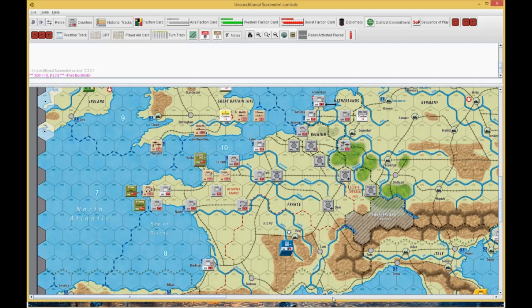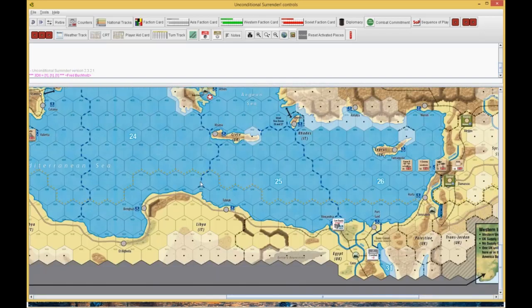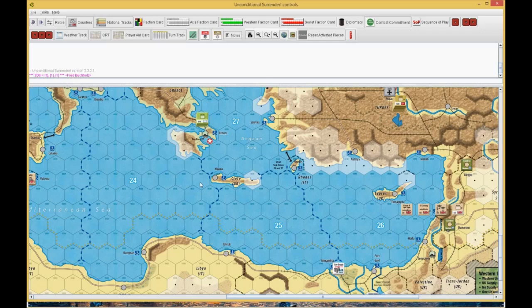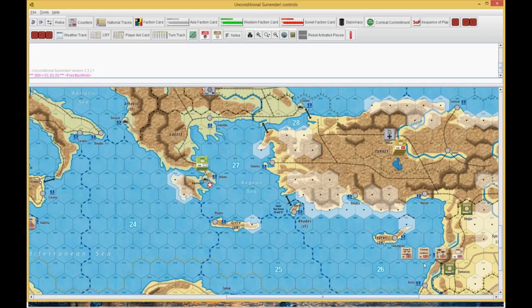To set the stage: you'll notice that the Russians aren't engaged with the Germans. That's because I collapsed Russia. There is no Mediterranean war — I never could get Italy to join. There was a threat of Turkey joining still because of the diplomacy thing with Russia collapsed. That's why there's a British Air Force and an armor garrison unit sitting here in case Turkey activates.